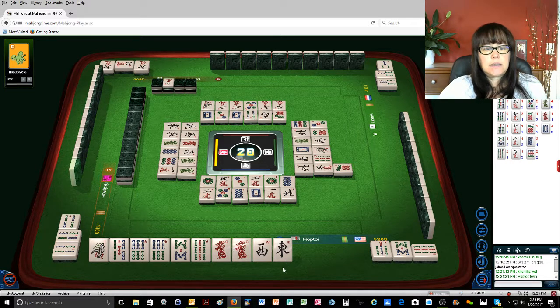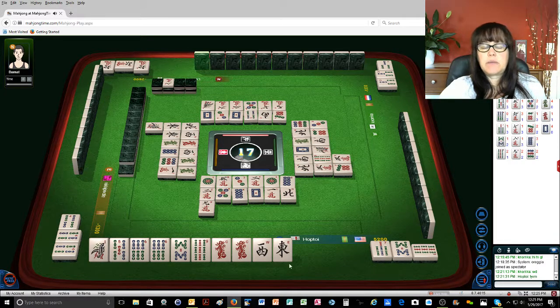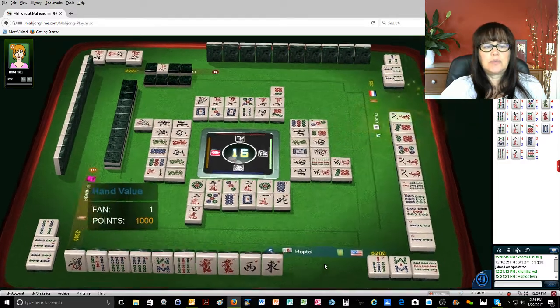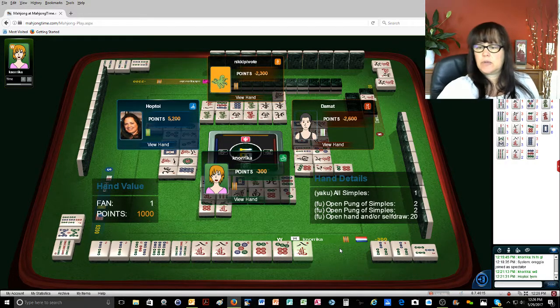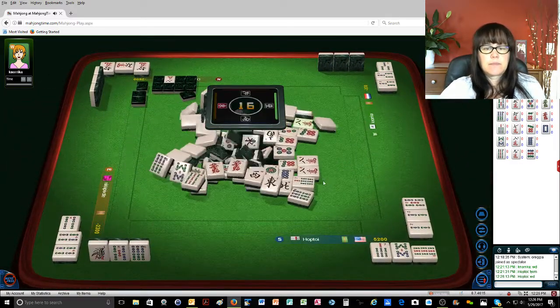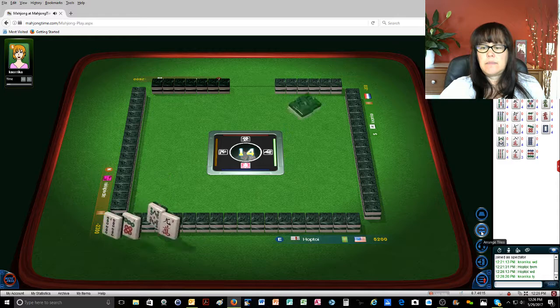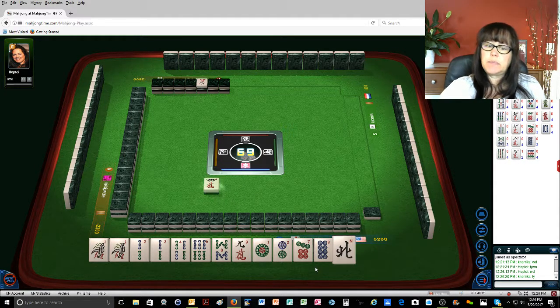One bamboo. One bamboo. Nine characters. Chi here — maybe chi here. I need a five bam or a one bam so I can maybe use those as pairs or puns. Eight characters. We were ready to win — exhaustive draw. Yeah, we were all ready to win, so nobody got any payment for tenpai. Tenpai means you're ready to win and you get a bonus — a thousand from each player who is not ready to win, but since we were all ready, it didn't matter.